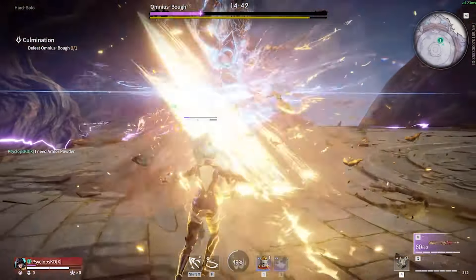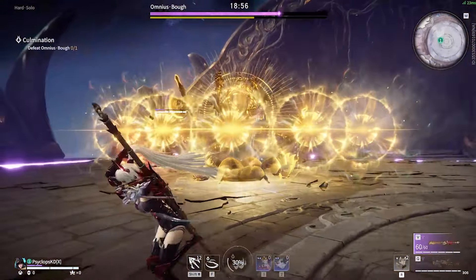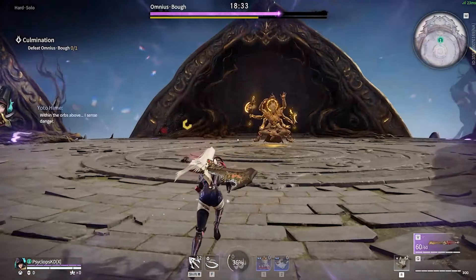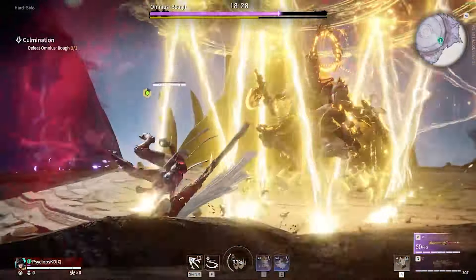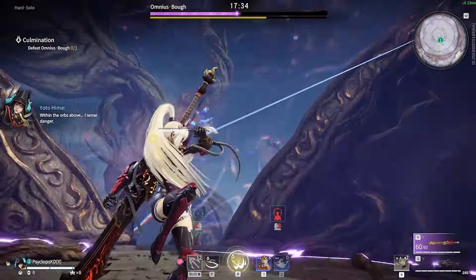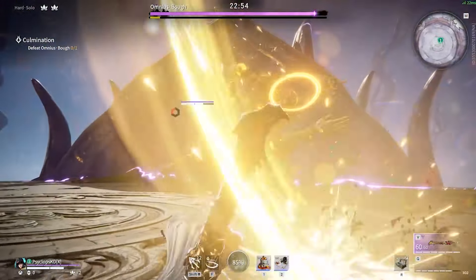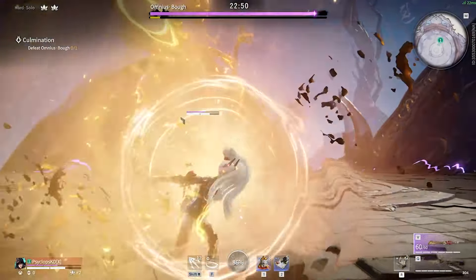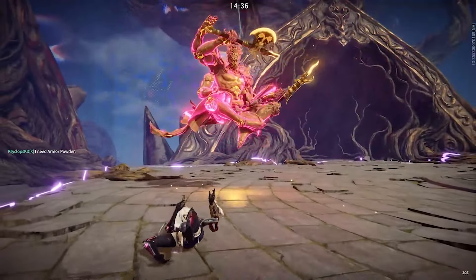On hard mode, he will more frequently mix his palm strike attacks into his attack chains. He may also summon balls of light that shoot high damage shards at players, or surround himself with beams of light that do significant damage on contact. He'll also use 4, 5, and 6 hit attack chains, and he will throw a mix of focus and non-focus attacks in his chains. Note that parrying a blue focus palm strike will not interrupt his attack chain like a normal parry would.